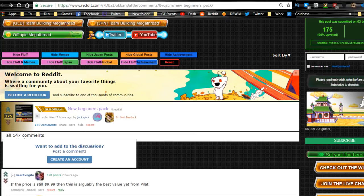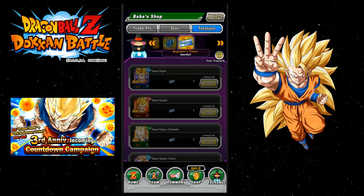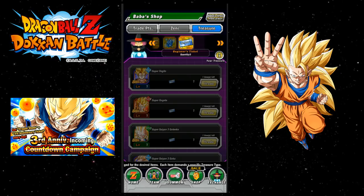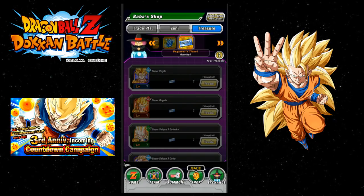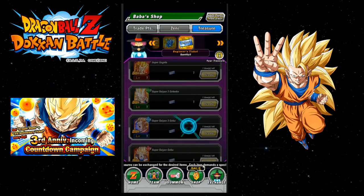The first thing is the new Beginner's Pack for the Pilaf's Trove. It's actually really useful, especially for brand new players. I have my Dokkan Battle up over here. This is the ticket that's available from the Pilaf's Pack. You get one beginner's ticket, and you have actually good, useful items in here to choose from.